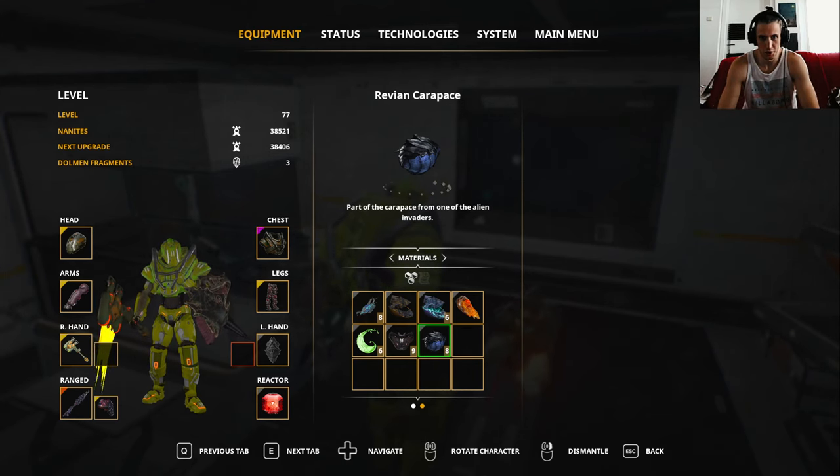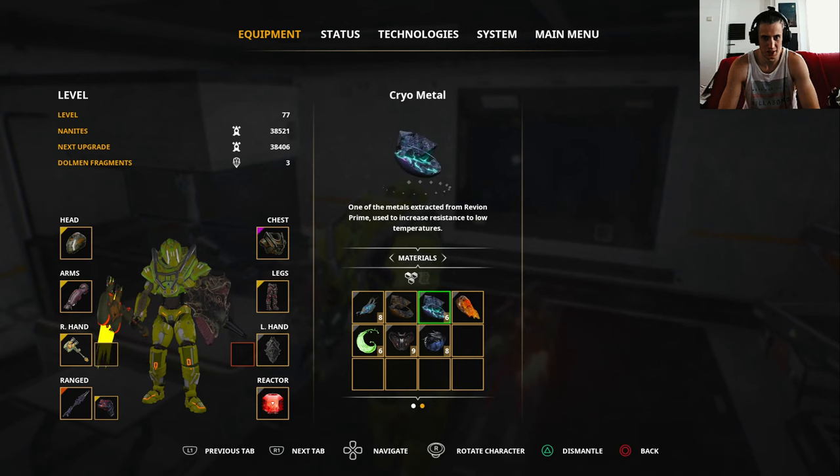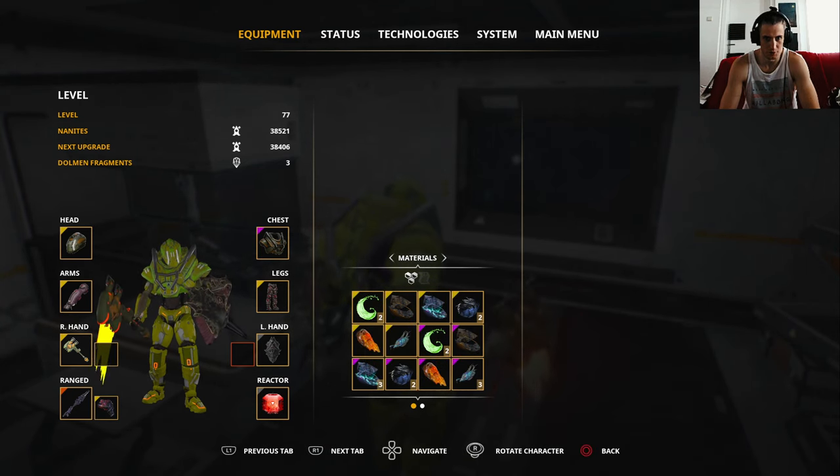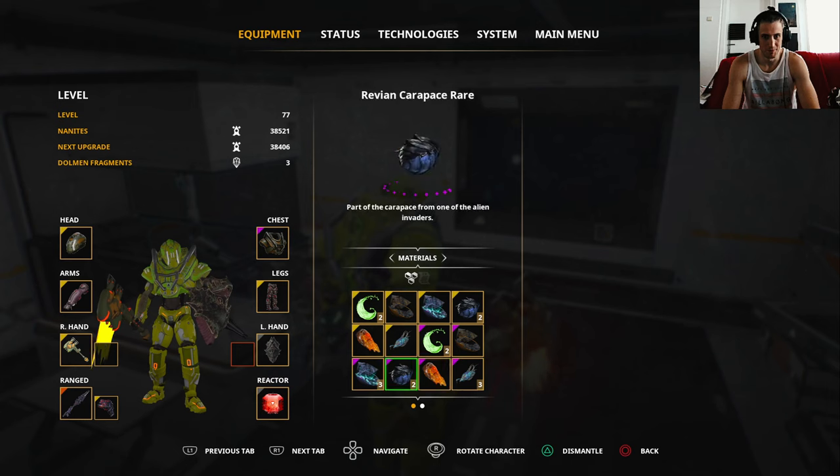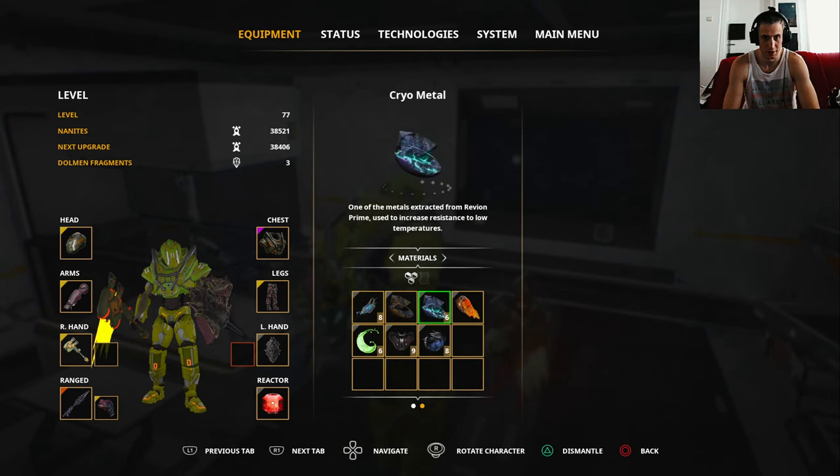Just a short reminder video: you can pretty much sell all those useless materials you have, because for new weapons and armor you should use gold and violet stuff — that other stuff is pretty useless.